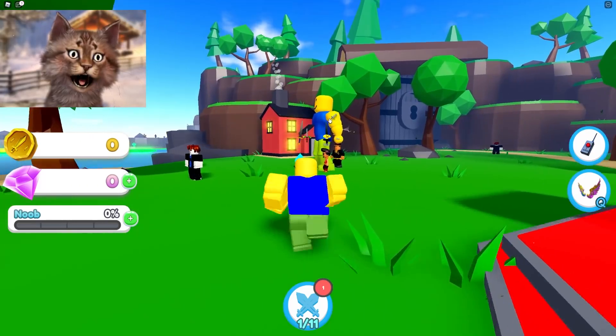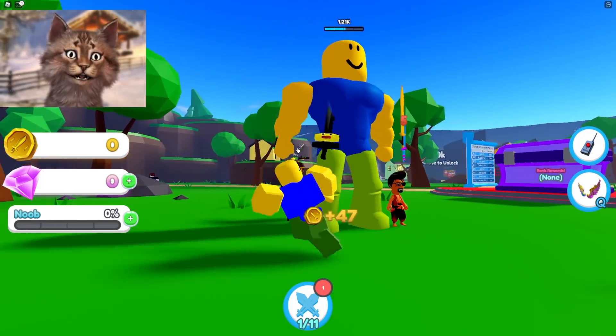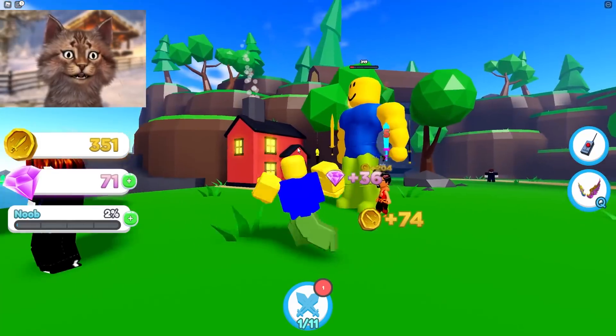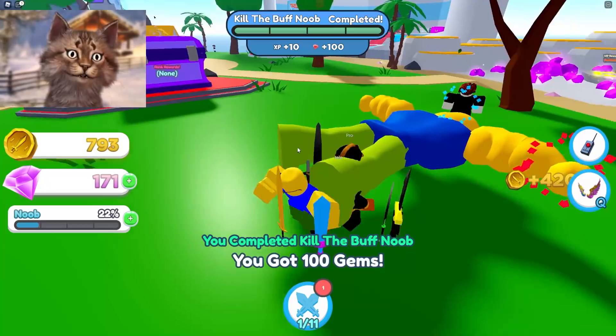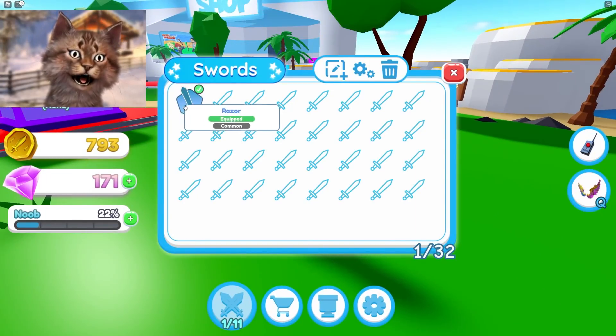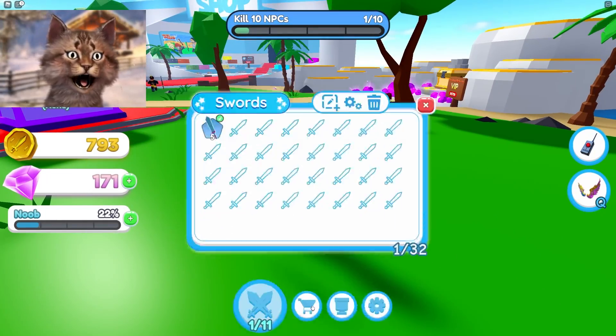Yo, look at this giant noob. Attack him! Oh dude, we're getting coins! So this is kind of like Pet Simulator but with swords. Yo, I defeated the guy! What did I just get? Bro, I got an achievement.